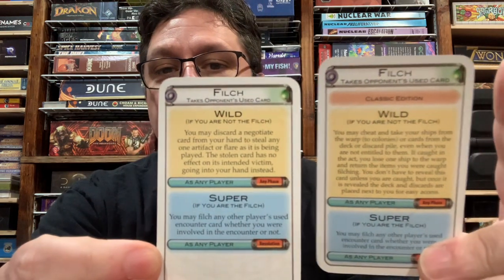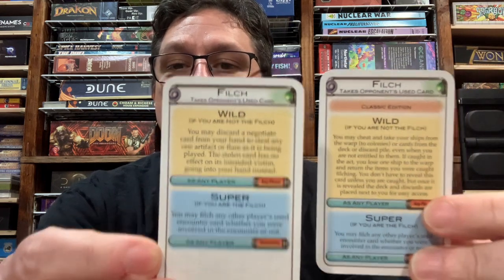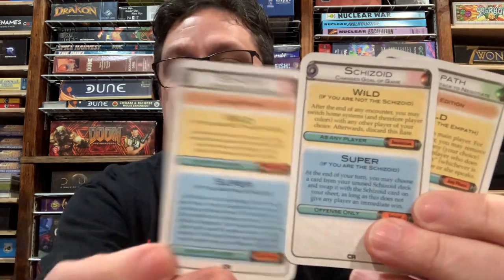There are three of them. One comes in the base game: the Filch Flare. As you can see, the Classic Edition has a little orange-reddish bar along the top to let you know it's not the same as the regular one. In Cosmic Conflict the Empath one was released, and then in Cosmic Alliance the Schizoid Classic Flare was released, as well as its regular one.